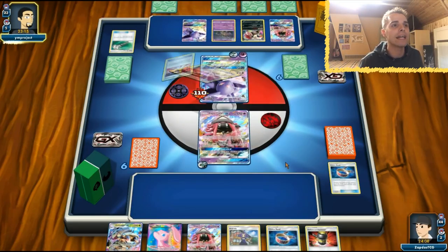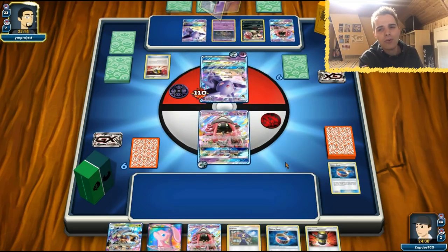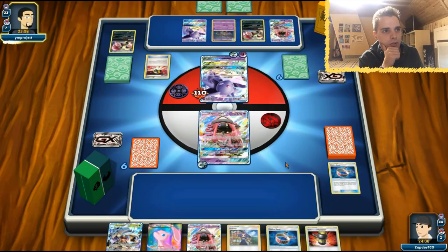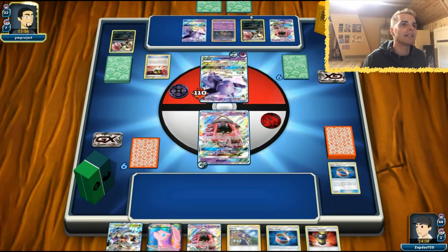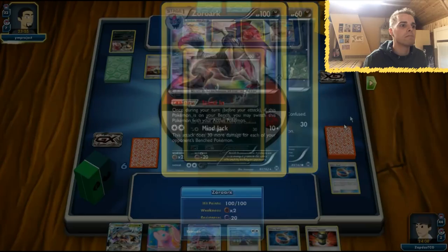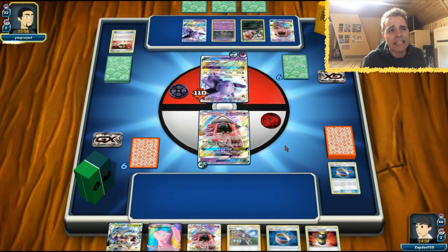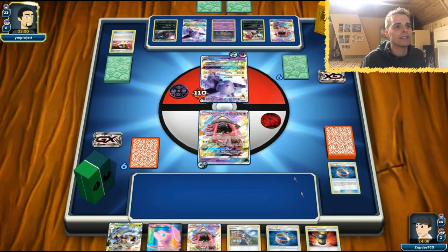We don't see Ability Lock anytime soon, although he's using Ultra Ball — definitely going to get a lot of Trubbish. We have access to Mind Jack with Mew. But Mew is weak to Psychic — don't like to see that at all.